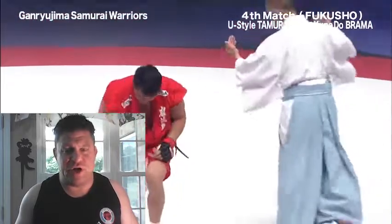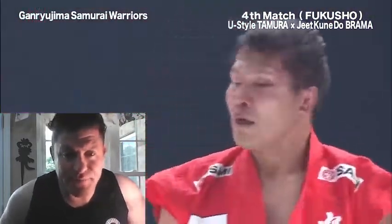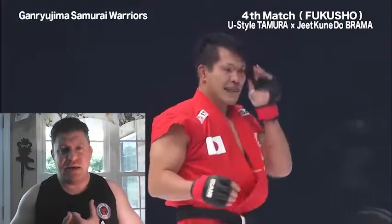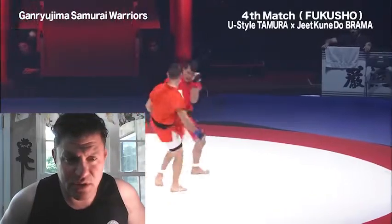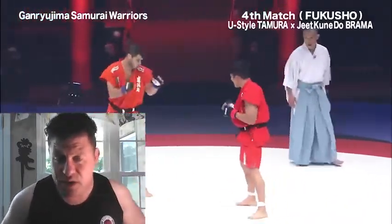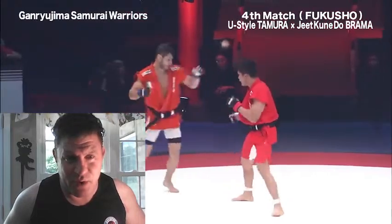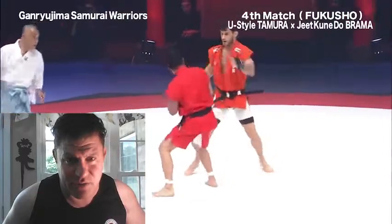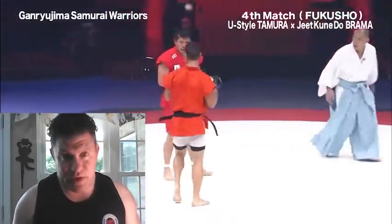Of course we're having some fun here because Ganryu-jima no longer exists, I don't believe. It's interesting to see Tamura in red — in the red gi, red shorts. Everyone's a black belt at Ganryu-jima. Nice low kick lands there. This guy does have some striking still. Some of those punch flurries are a little weird, but maybe he's hitting from odd angles. His chin's up — and he got clocked with a counter left hook there. Chin up: no good.